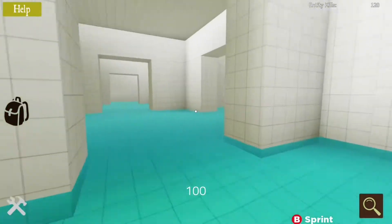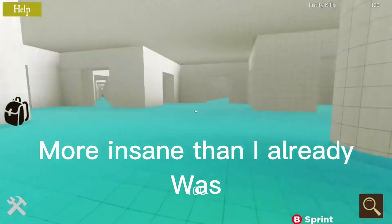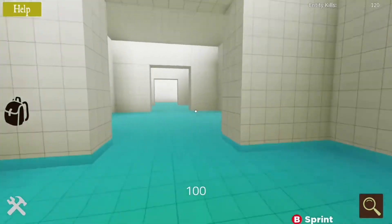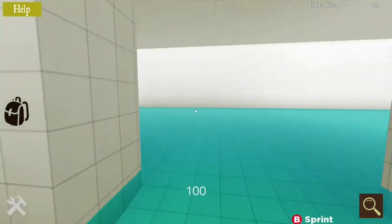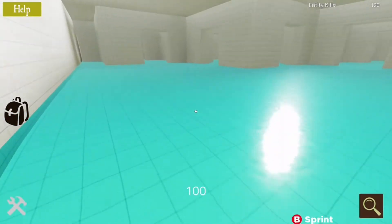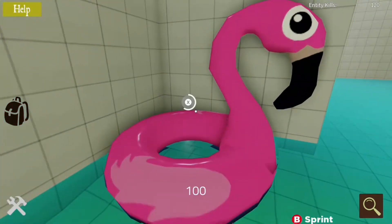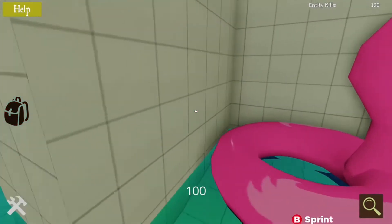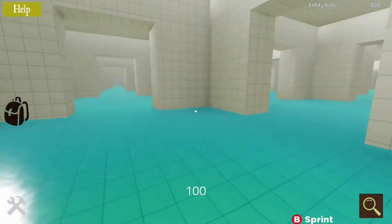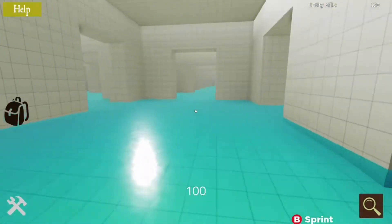Did I just see something? Or is the backrooms getting to me and I'm going insane? Is there an exit? There has to be, right — this isn't just a bunch of repeating rooms? Oh look — a flamingo! Not the YouTuber Flamingo but a flamingo. It's a pool floaty. Like I was saying, these infinite rooms feel kind of claustrophobic and I kind of like that because that's the backrooms, you know — repeating rooms that never end.